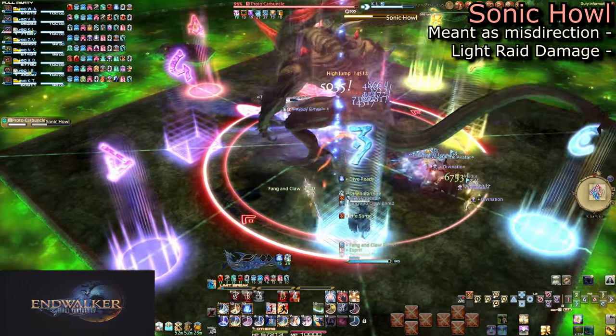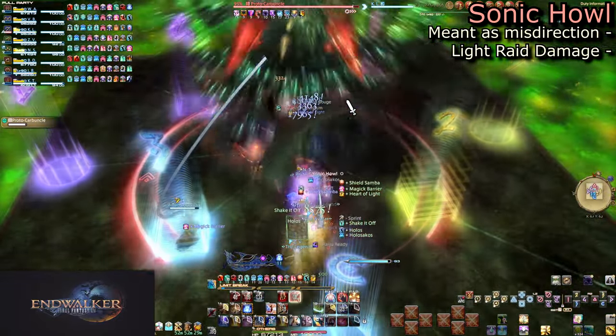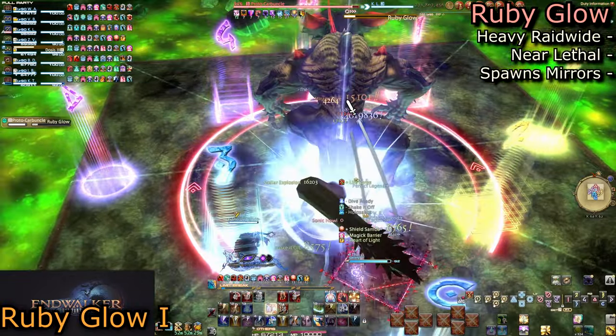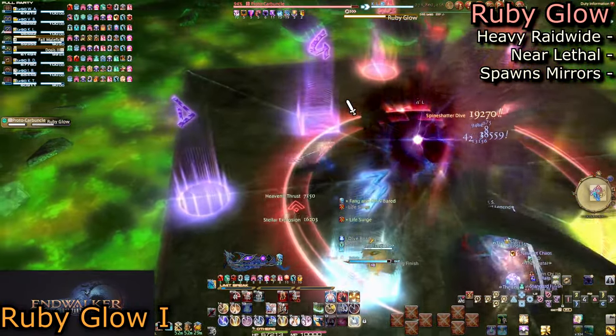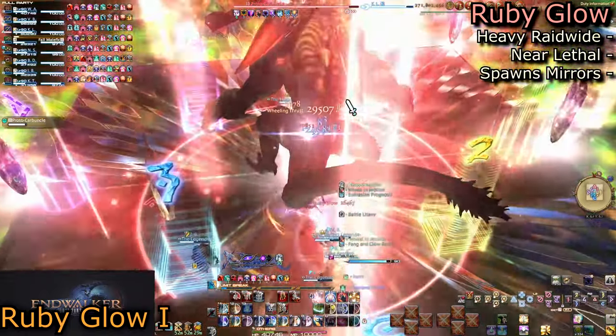First is Sonic Howl, a very light raid-wide meant to just soften you up. This leads immediately into Ruby Glare, which is just about lethal on its own. You will need to mitigate at least a little bit to survive.